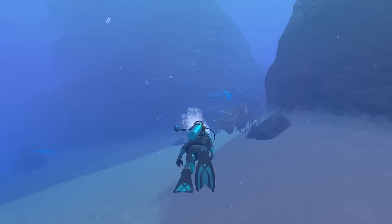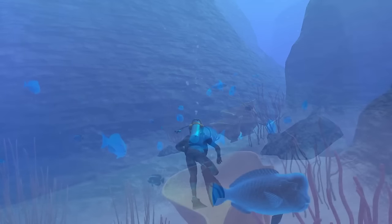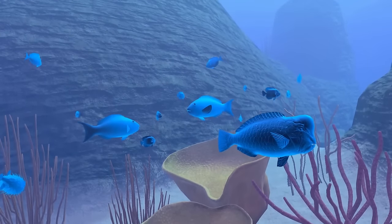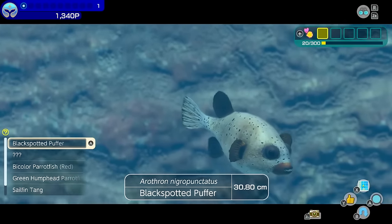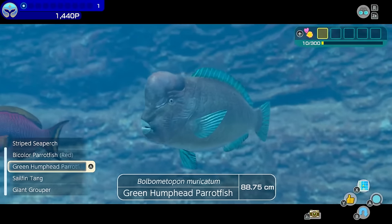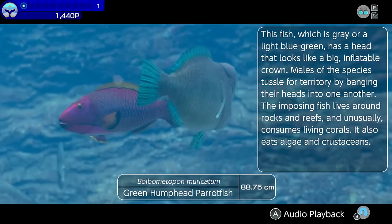The marine life inhabiting the Veiled Sea is shrouded in a mysterious light, which is believed to be caused by bioluminescent algae. By gathering that light, a creature's full form will be revealed, and you'll then be able to learn more about it.